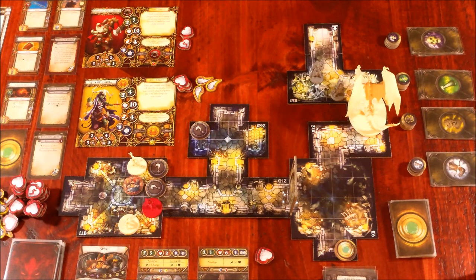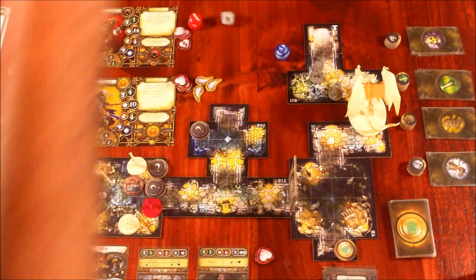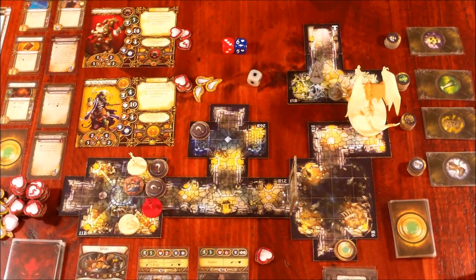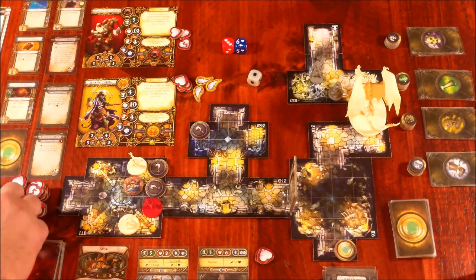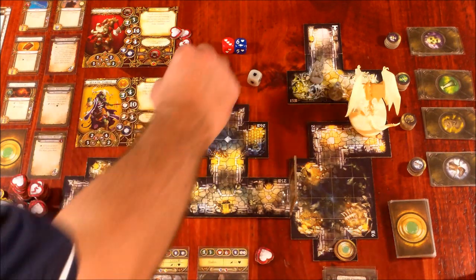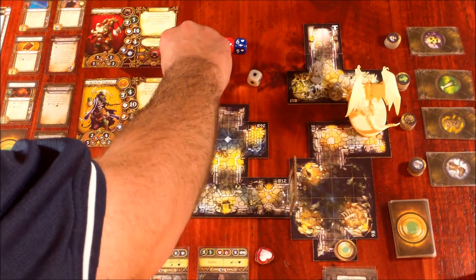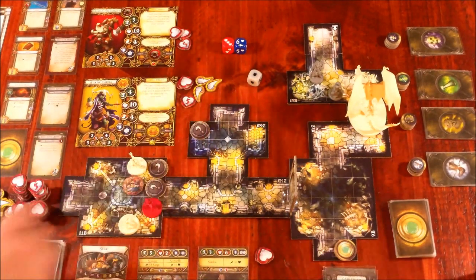Now we control Grisbane as though he's one of our monsters. We'll point that little axe at Widow Tara and attack her — a red and a blue versus Widow Tara's gray defense. We roll three, four damage and a surge versus one defense. The Iron Longsword surge lets us re-roll one defense die, but that's really the only option. Four damage minus one shield is three damage. So Widow Tara takes three more damage, putting her at seven total damage.